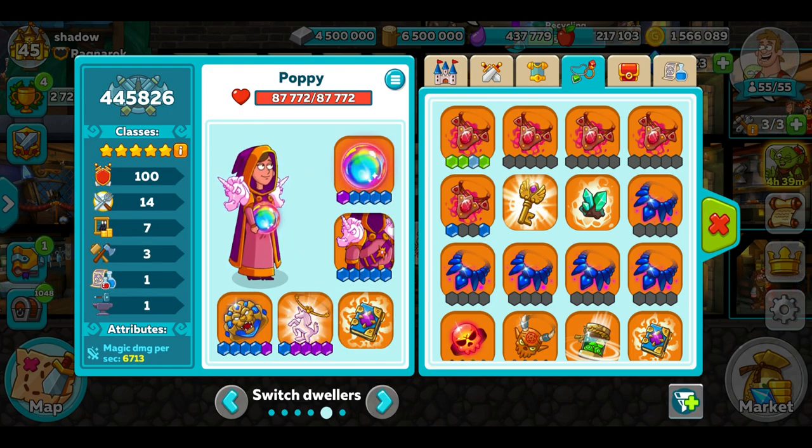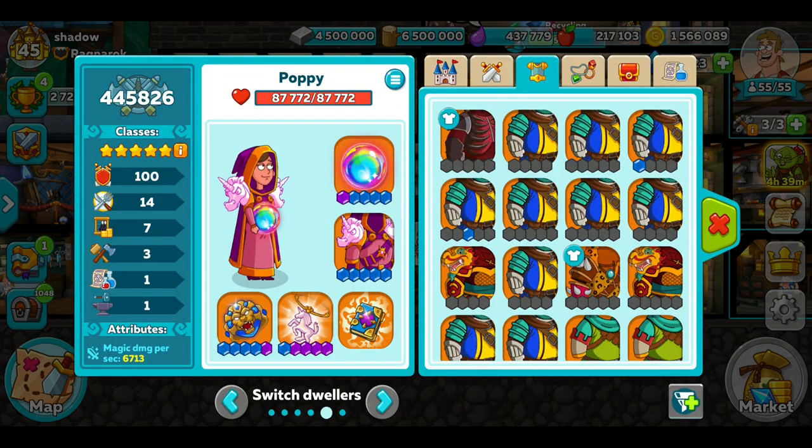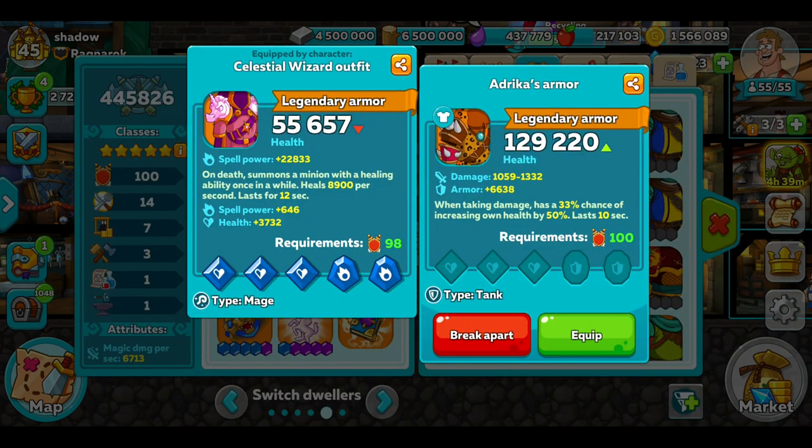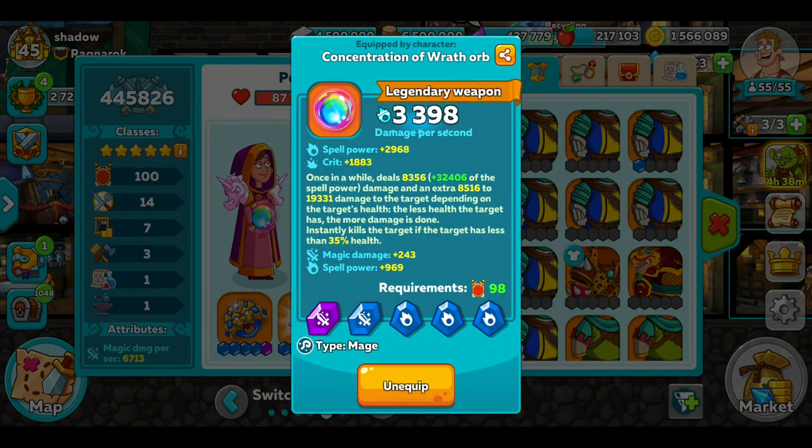I'm running a high spell power mage with the new Concentration of Wrath Orb. I'm using this for the 'instantly kills the target if the target has less than 35% health' effect, because of Andrika's armour. She sees 130,000 health, increases health by 50%, plus it's got three health slots. A lot of people are running this because it creates a wall, and once their health hits 35% it'll kill them. It goes off pretty early when people are running Andrika's armour.